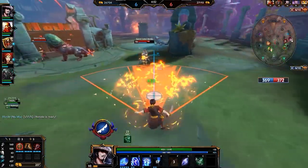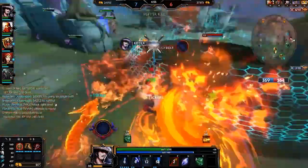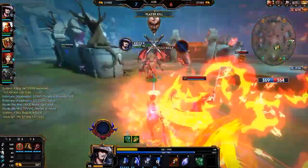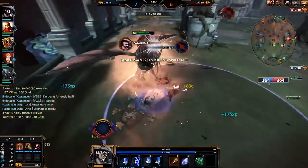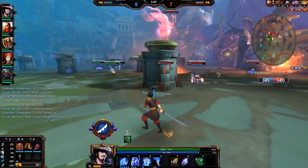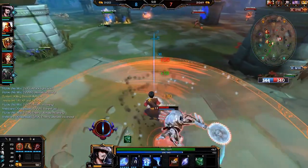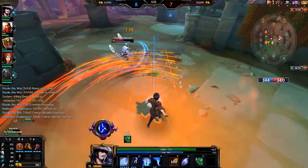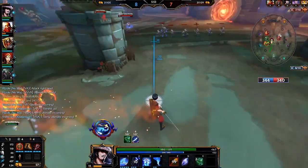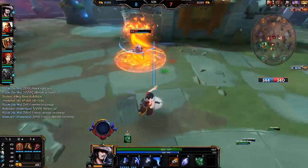Susanoo's first ability has 3 different phases that are going to require 3 different inputs in order to fully execute. At any point in time, you can cancel this ability to save the current charge that you are on for future use. The first phase is a cone that deals damage in a cone. The second attack is a giant circle that deals damage in that circle. And the third attack is a dash that deals damage as you dash away.